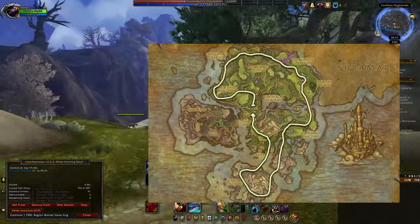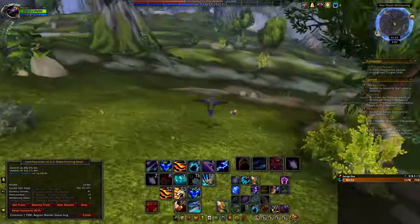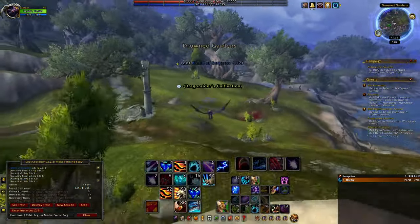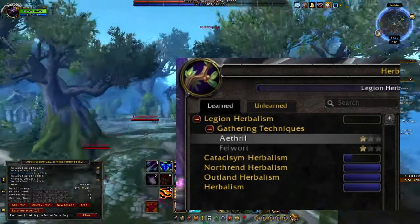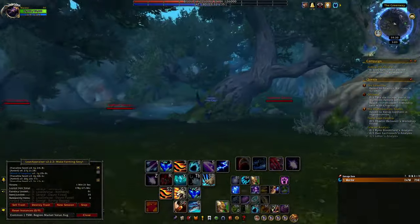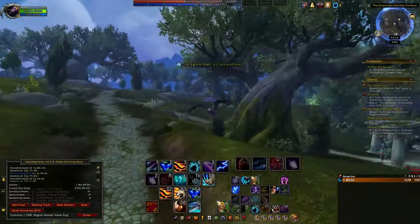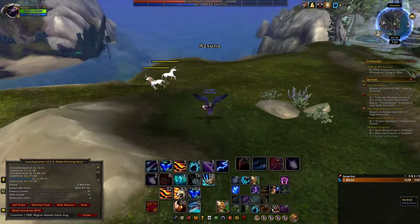Azuna is one of those farms that no one has covered, which I personally don't understand. With the abundance of athril throughout the zone, and also having the highest auction price excluding starlight roses for legion herbs, it only makes sense to farm. Being legion, you want to make sure you have your athril skill maxed out to maximize the amount of athril you're collecting. If you don't have it, then that sucks. After farming for an hour, I gathered 2,378 herbs for a total of 13,494 gold in value. Definitely one of the sleeper herbalism farms in the game, so I'd recommend getting on it if you're looking for quick and easy gold.